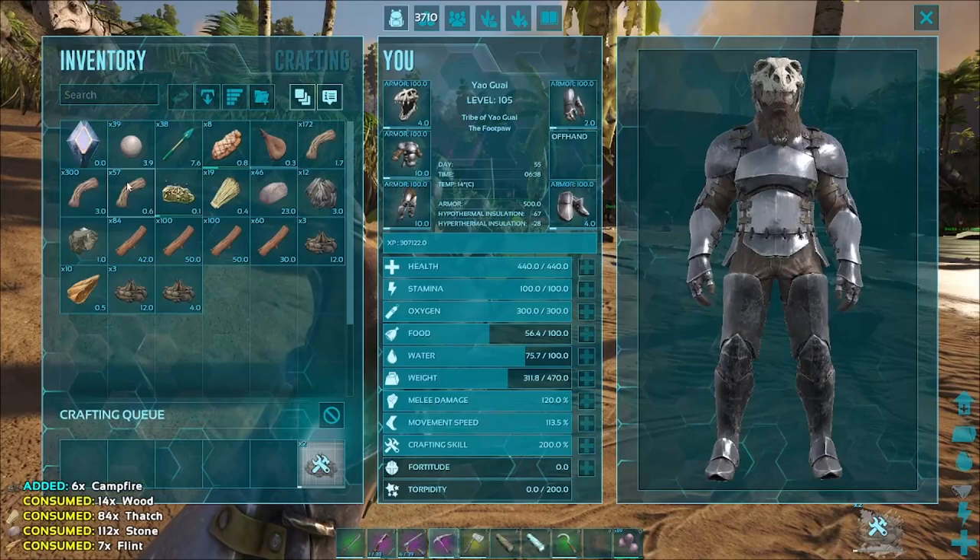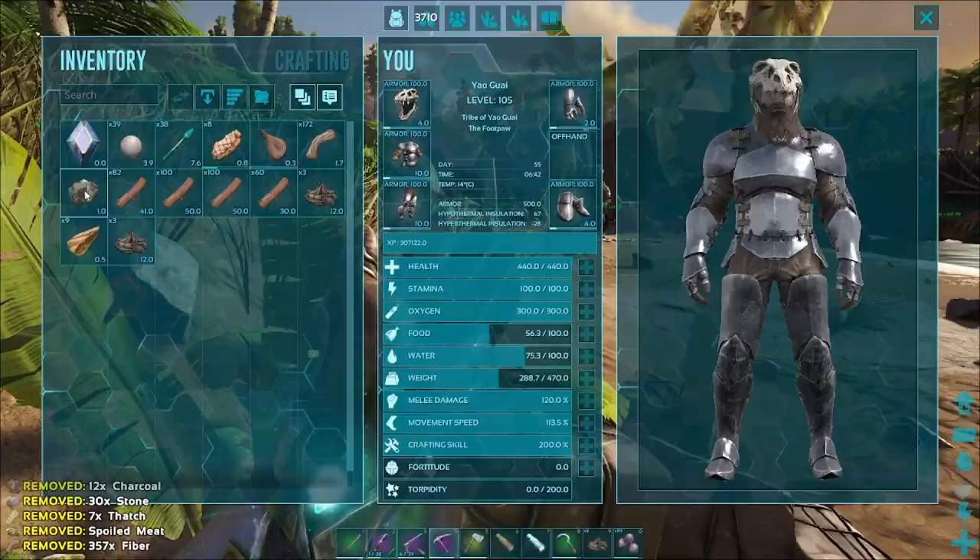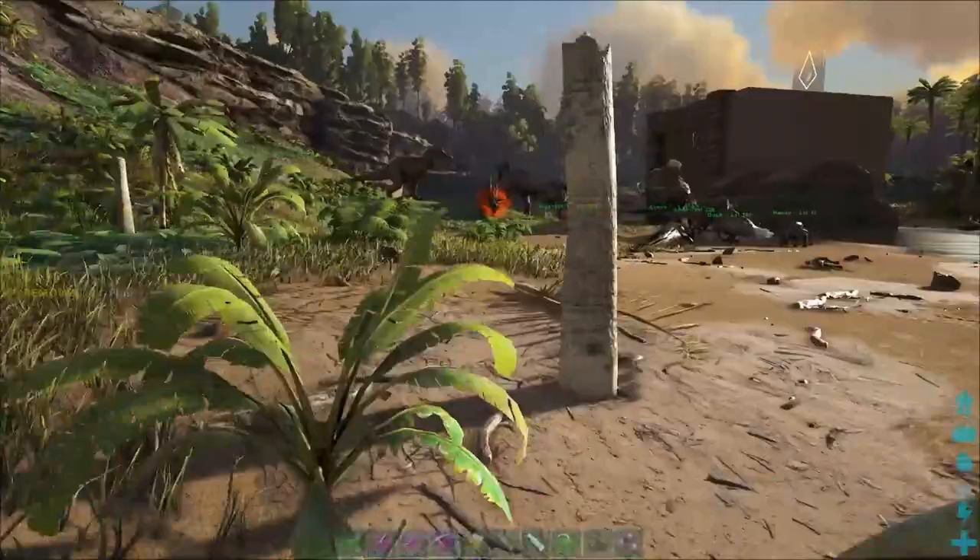They can only stack up to three. Let's drop everything that's weighing us down, apart from stuff that's combustible, because we need fuel.